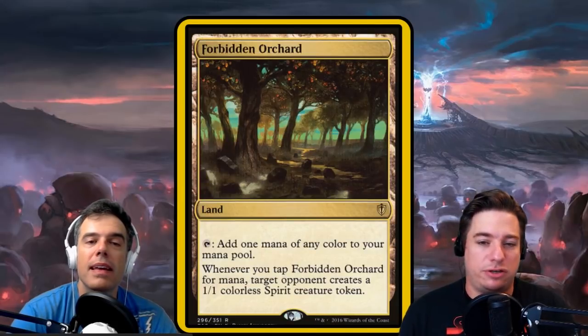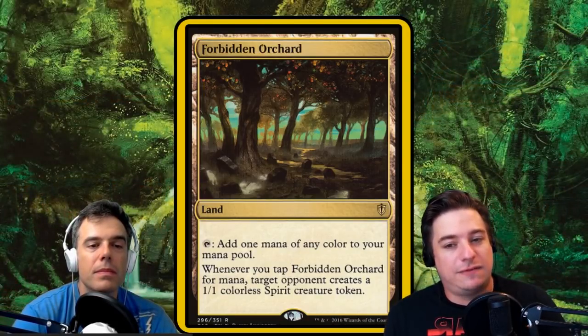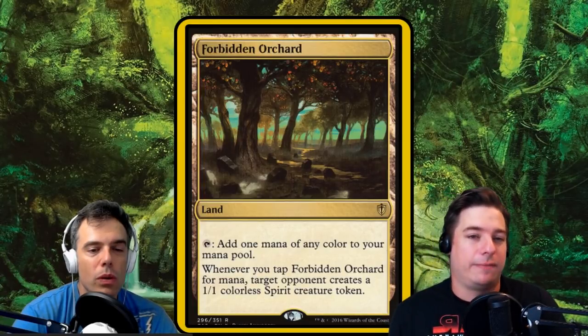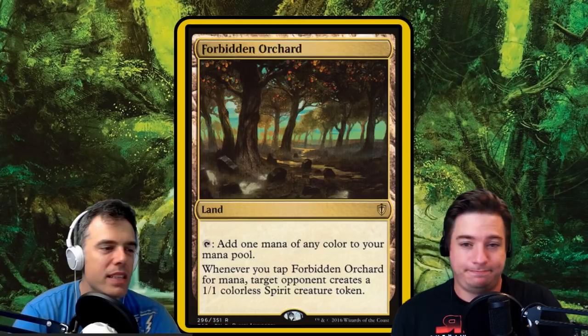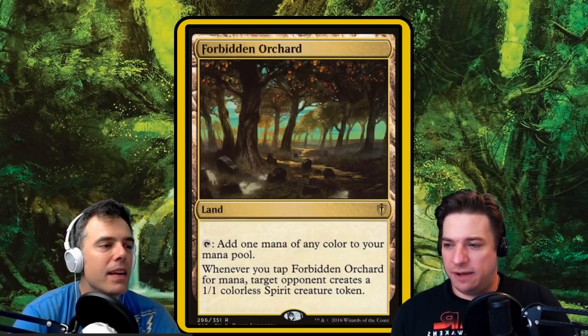There's also a little neat move that goes in the hunted category: it's a land — Forbidden Orchard. It taps for a mana of any color and gives an opponent a 1/1 colorless spirit creature token that does not have flying. Obviously this is good in the deck — we don't care if our opponents get little 1/1s here and there. Please, attack away with those 1/1s.